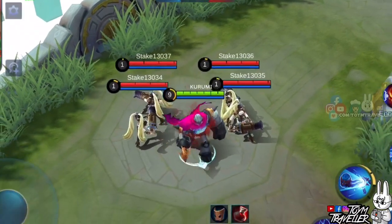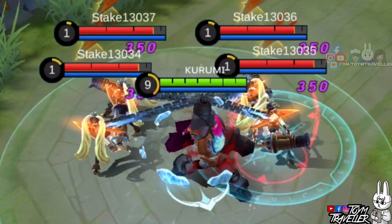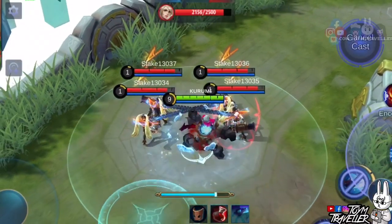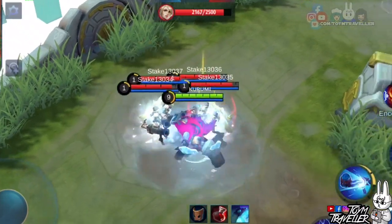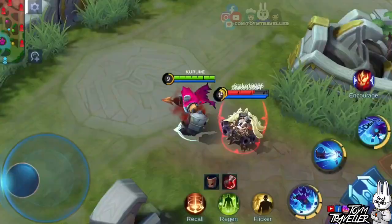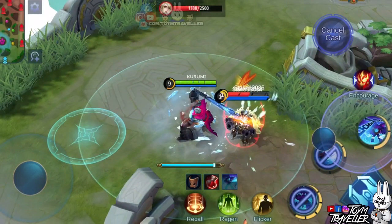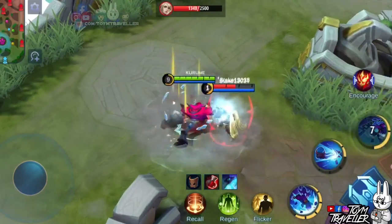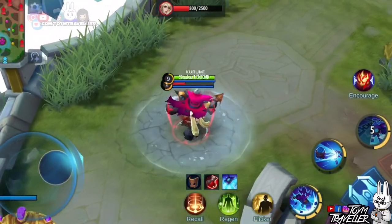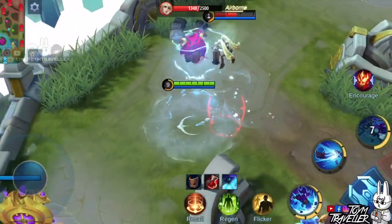Atlas's ultimate skill is what you need to crowd control most enemies. Using this skill will hurl chains at nearby enemies and reduce their movement speed. Combined with Frigid Breath from your passive, enemies will be slowed more than they can imagine. Holding the skill's button will let you drag the chained enemies towards a specified location — it's like doing a wrestling finishing move, but with lots of enemies.